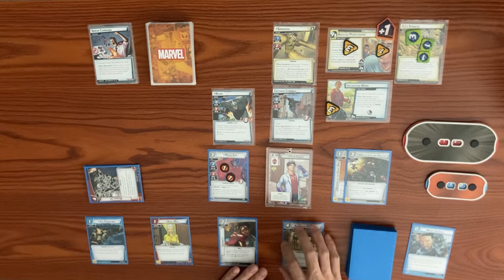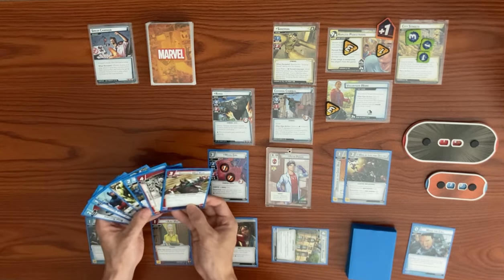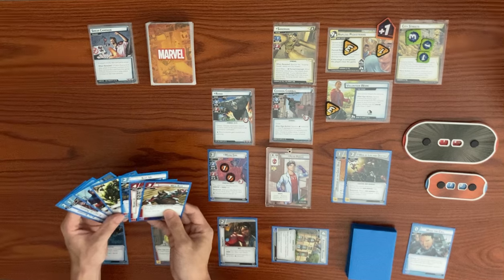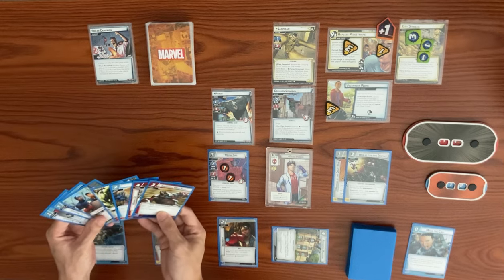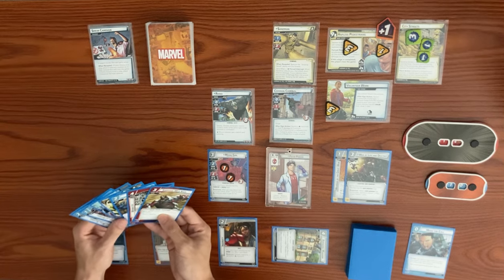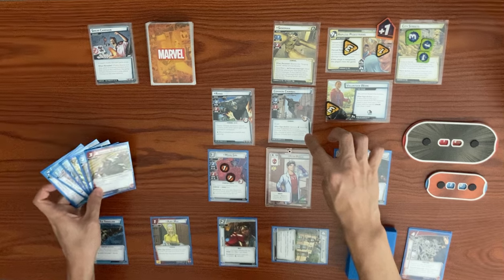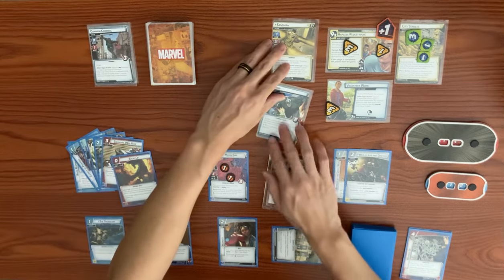Our turn: we exhaust Avengers Mansion to draw Swinging Web Kick. We use the alter ego action — spending a physical resource to deal three damage to Common Criminal, defeating it. We choose to draw a card from the defeat effect. Now we focus on defeating Rhino.